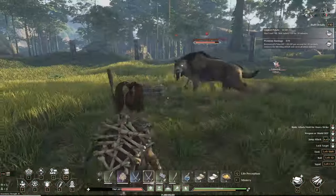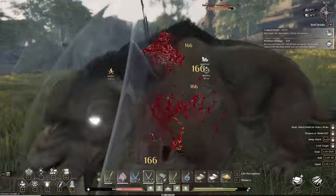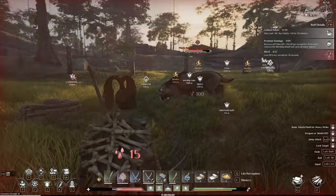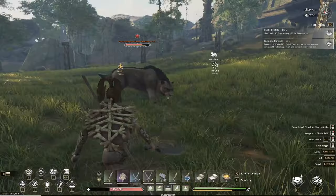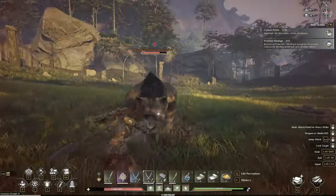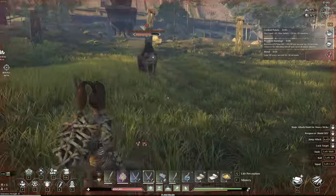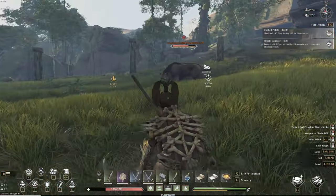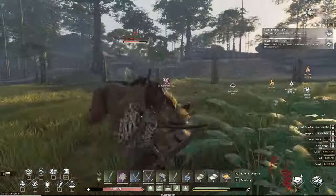They've also increased the drop multiplier for the five major bosses and elite animals in multiplayer battles. In the background you're seeing me solo fight this saber tooth, and then I do it with a duo partner. Notice the jump from what I got solo versus duo — it at least doubles all of the items, meaning that is very nice. I'm sure it gets even better with more players.